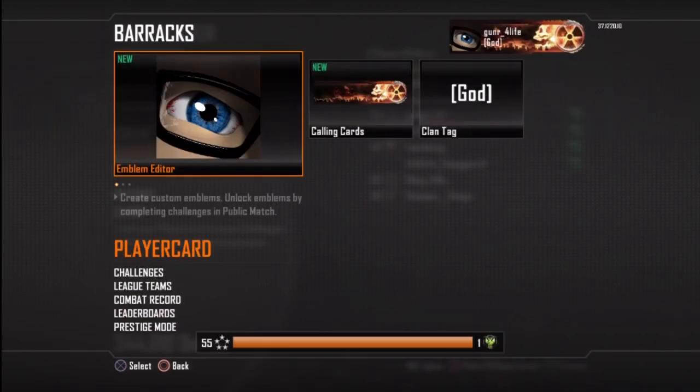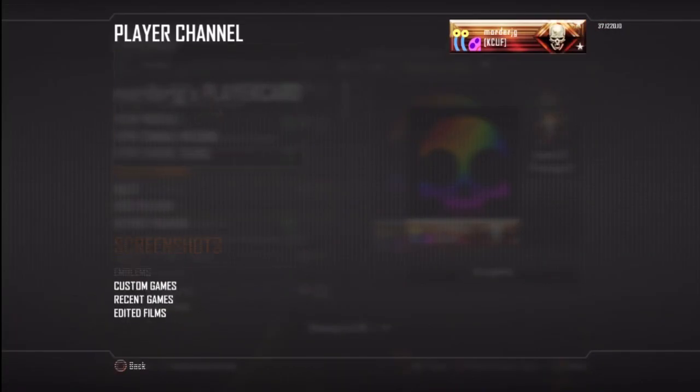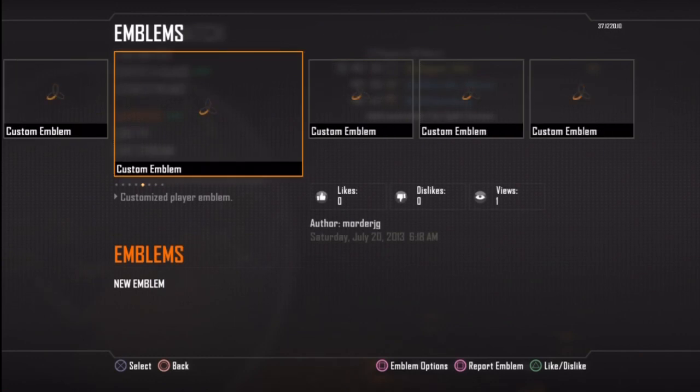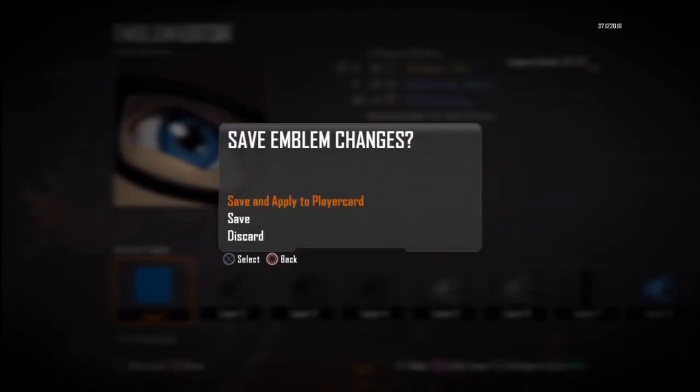When you do it, at the end a whole list of emblems pops up and you can choose one of them to save as yours. I'm putting in a video I already recorded showing how I do the Circle, Circle, X, X, Circle, X sequence so you guys can see it. If you do it, it actually works — you can choose any emblem, and you can also go to recent players and take their emblem too.